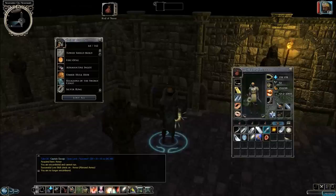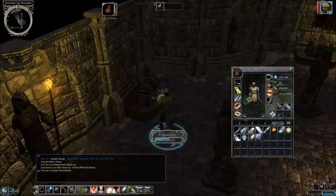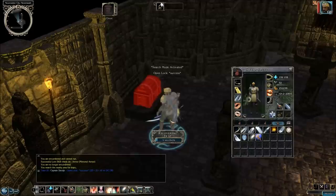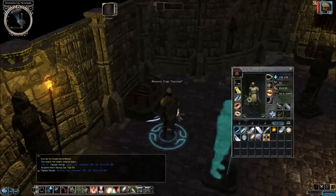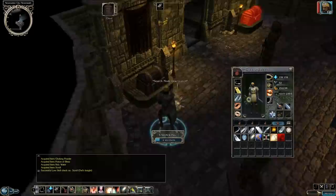This Rod of Never we're going to have to give to Lord Nasher. Let's check out this other treasure chest over here. If you put on search mode, you'll see that indeed this chest is trapped — it's a gas trap. And then we get a scroll, some holy water, choking powder, and a potion.